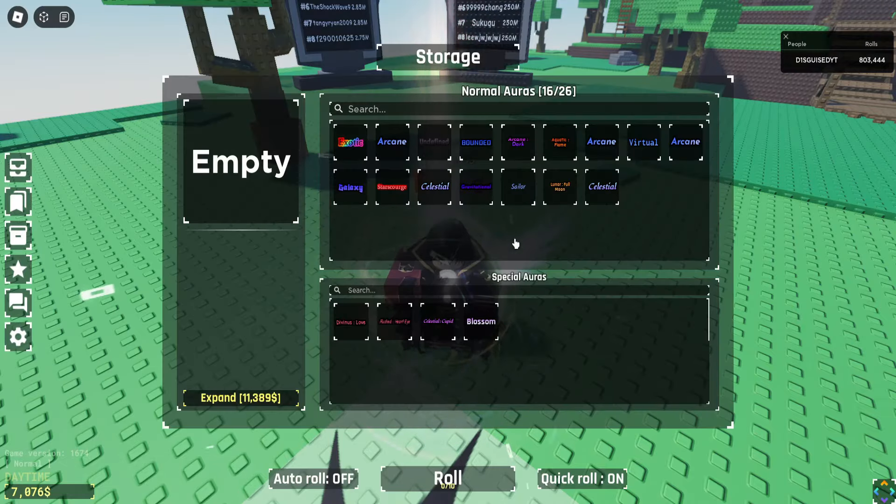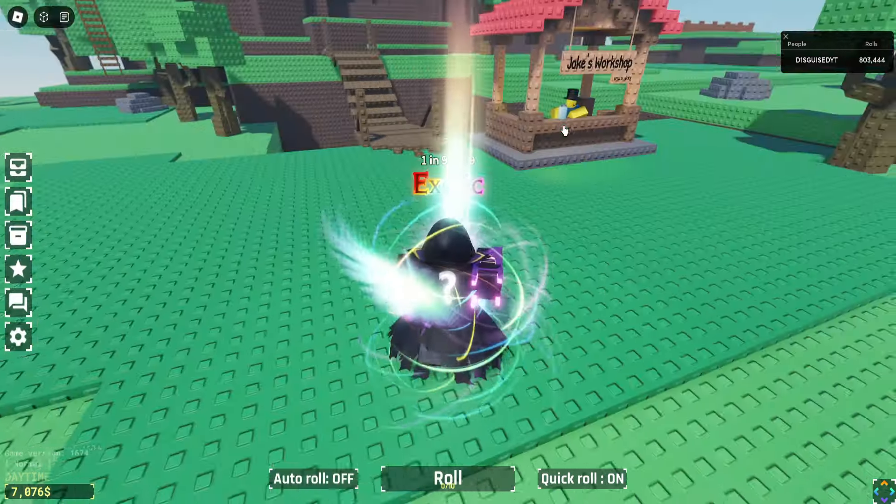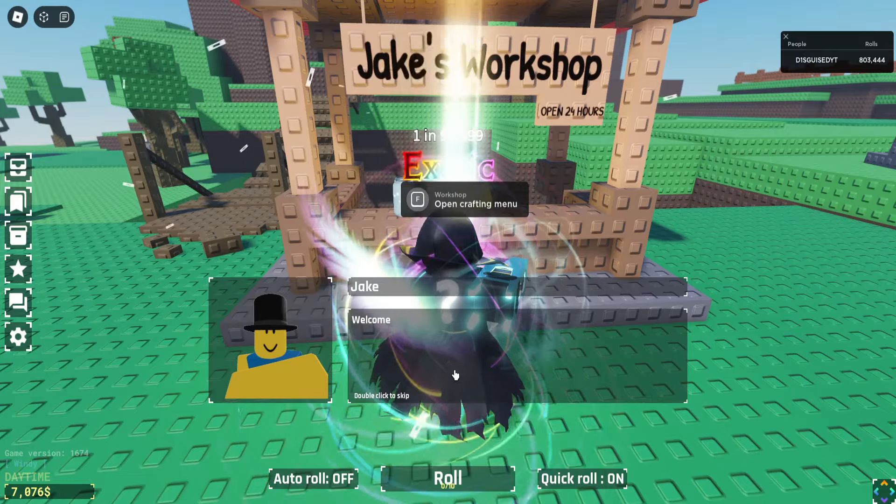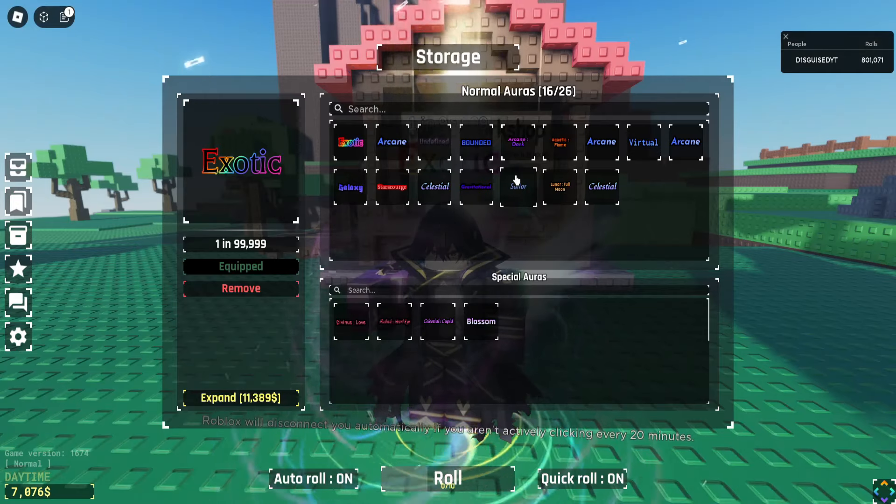We're going to be starting with Exotic. Exotic is a very nice, useful element. It looks really nice and it's really useful because you use it to craft Exoglove, which is a really essential part of the game.